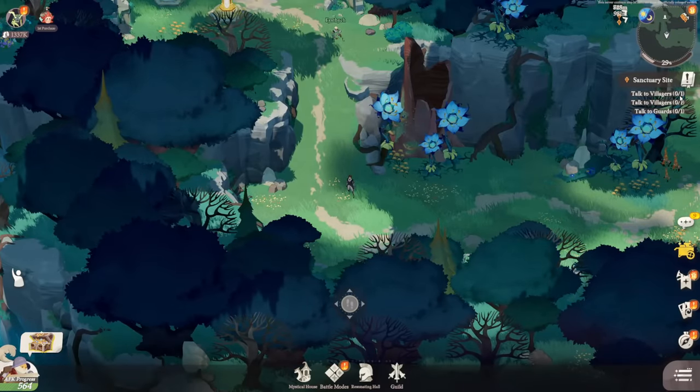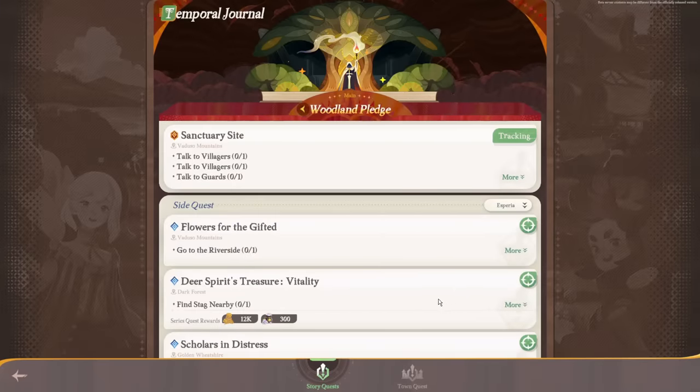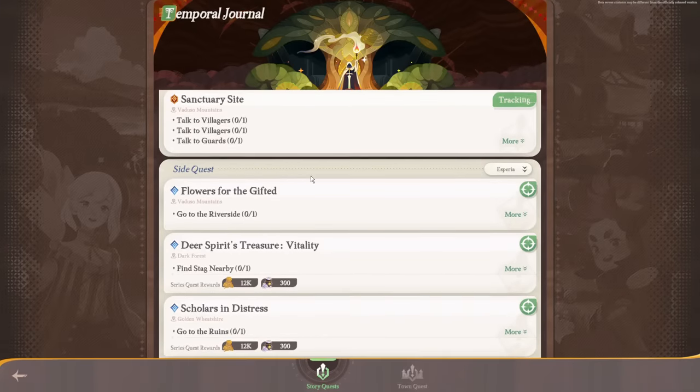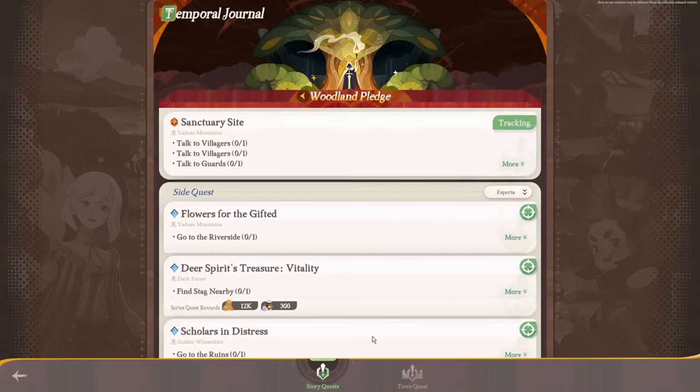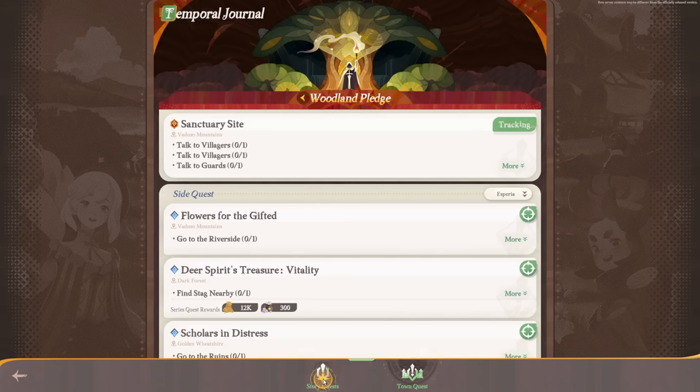Moving on, we have the quest log. You can interact with it by clicking on the book just under the mini map, which will open up your quest log. You have story quests (shown in gold), side quests (shown in blue), and town quests (shown in purple). You can choose which one to track by clicking the crosshairs.